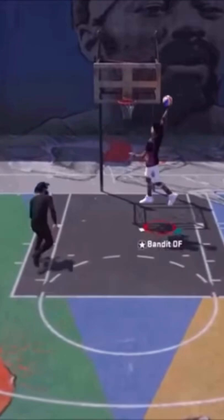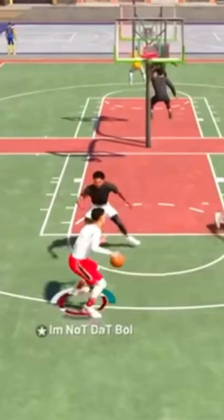In 2K18 and 19, it was pretty much the same thing. You could make this build 6'9 or 6'10, though you did have to get a bucket in order to speed boost at 6'10.